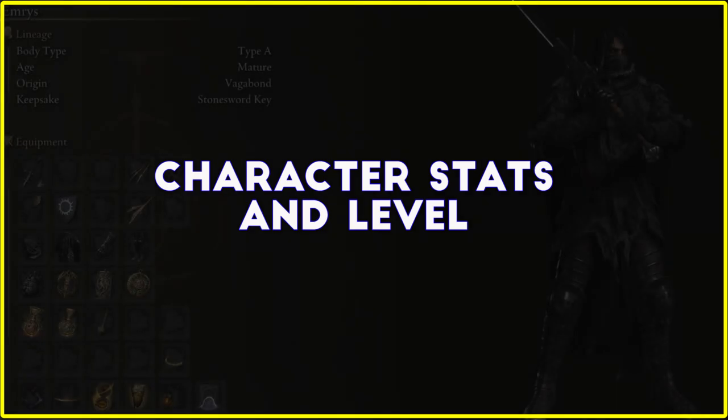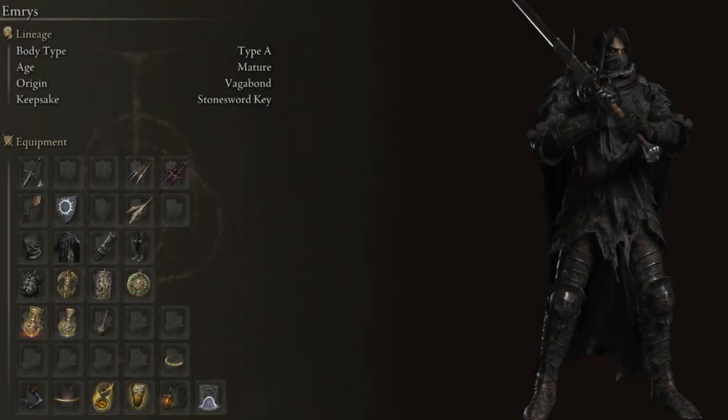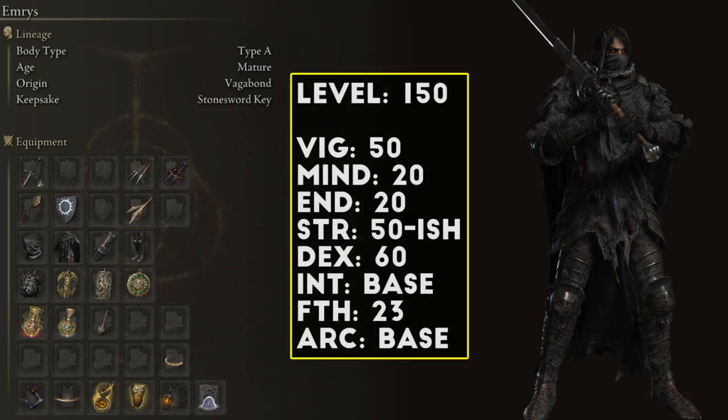For my character stats on this one, I was working off a level 150 build that I used for 1v1 duels with other players, and I made this a pretty straightforward quality build with a lot of HP and a little bit of Faith for the buff spells. My Vigor is at 50 points for lots of HP, and I had my Endurance and Mind both at 20 points for a nice balance of Stamina and FP for my spell and the Ashes of War.